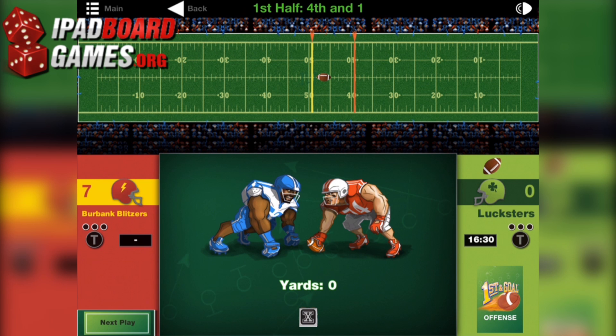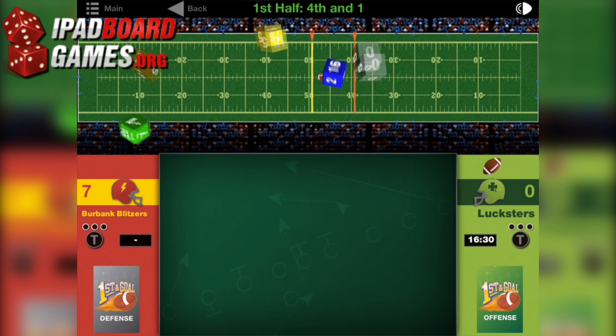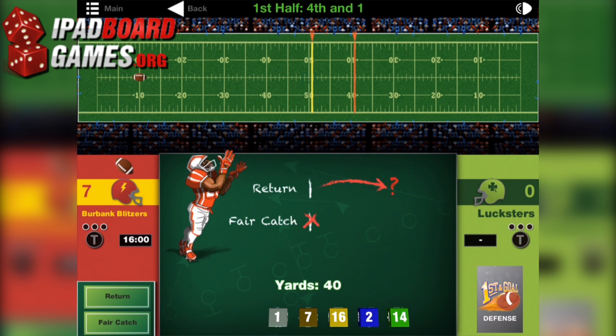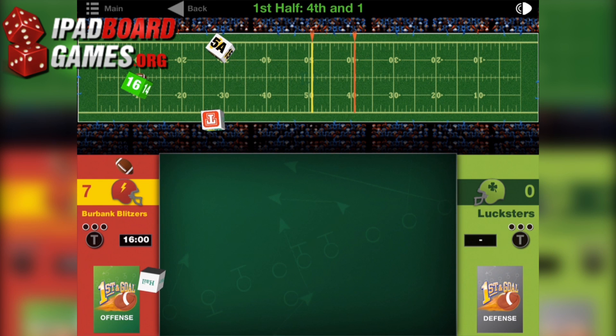There are also a few special plays — punts, field goals, etc. — that are always available whenever applicable. At the end of the second half, the highest score wins. In the event of a tie, a new offensive player is determined by coin toss, and you enter sudden death overtime. First player to score wins.